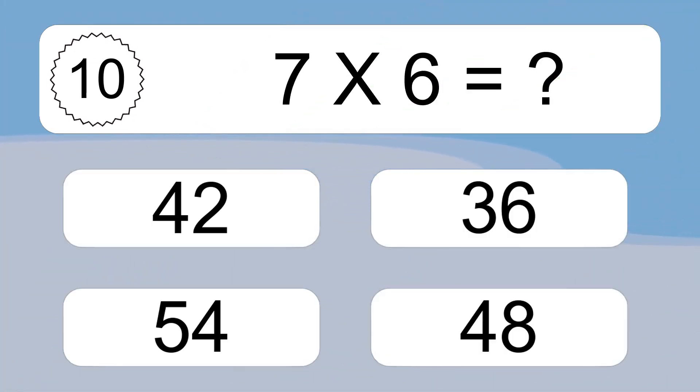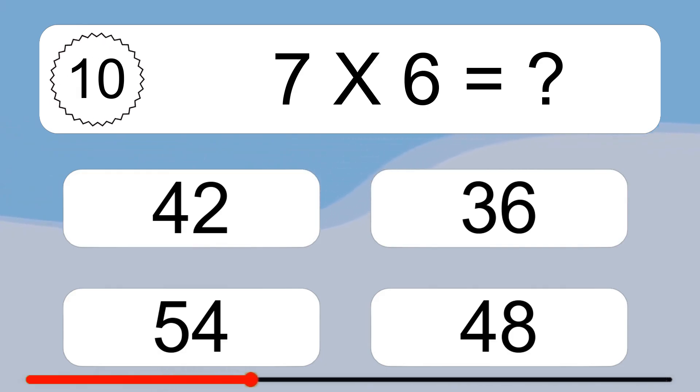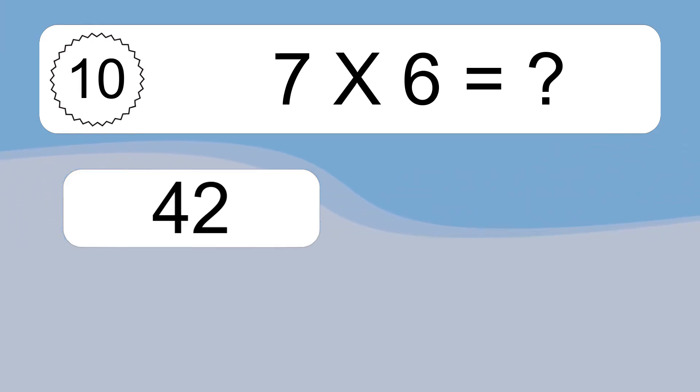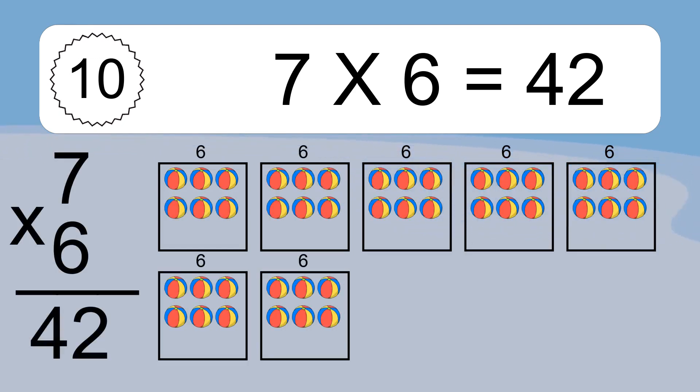We have 7 boxes, and each box has 6 colorful balls inside. If you count all the balls in all the boxes together, you will have 7 times 6 balls. This equals 42 balls.